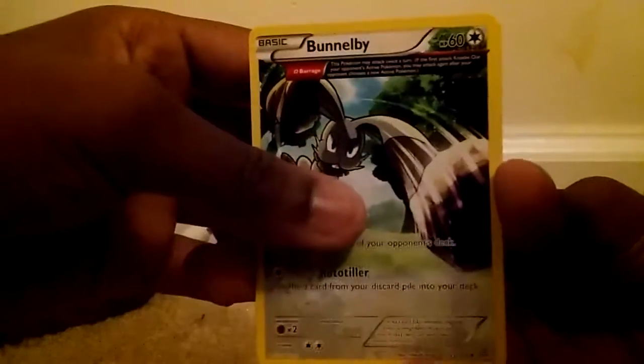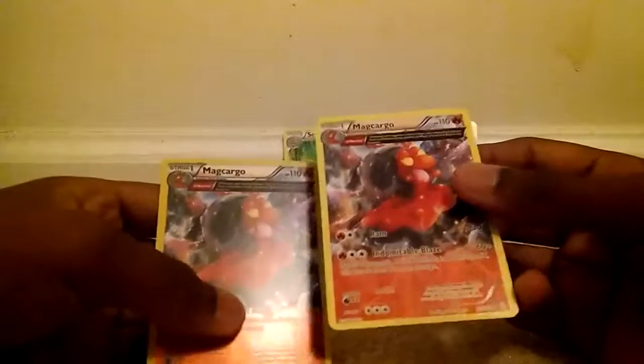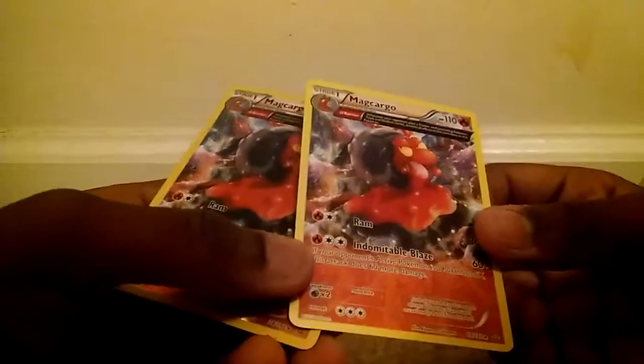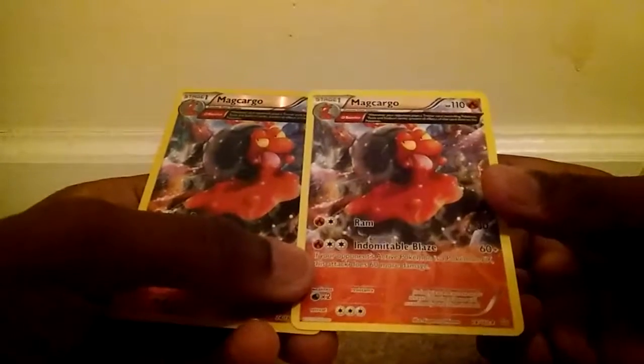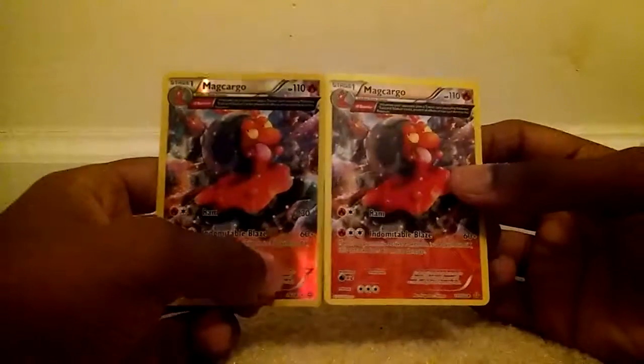First up we got a Vulpix — like that art — a Tentacool, a Meditite, a Clamperl, a Bidoof, a Bunnelby with a weird spread card, another Tentacool, a Magcargo Reverse, and a Rare is a Magcargo Regular Rare. Wait — a Magcargo Regular Rare? I've never seen this happen. But yeah, we got a Reverse and a Regular Rare Magcargo.